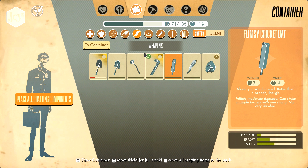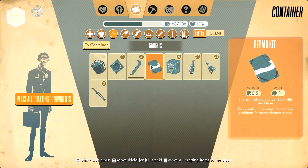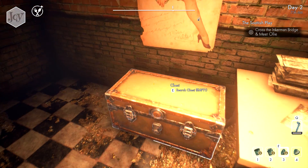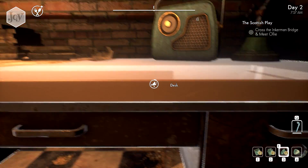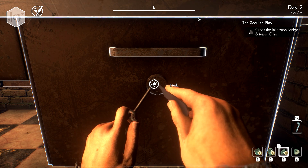Don't need three cricket bats - that seems a little bit extreme. We don't need six jimmy bars either. All right, there we go. Now I can move around happily. Let's pick the lock on this desk. And we need to - I don't know, I guess I can save down here, right?